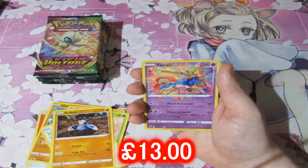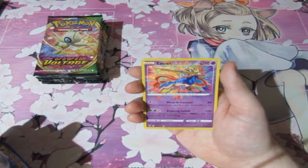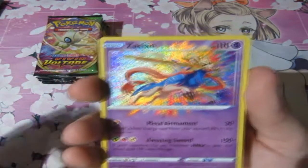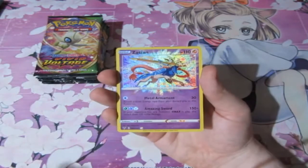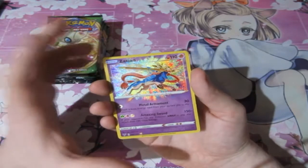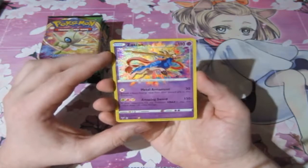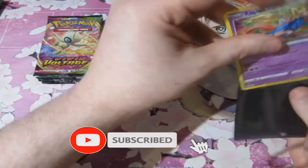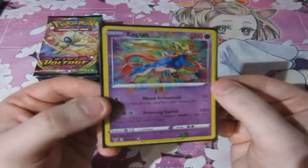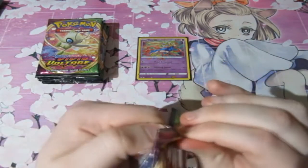Oh, what a pull! We've got Zacian — an Amazing Rare! Are you kidding? I was not expecting that. An Amazing Rare, and it's the most viable dog in Sword and Shield. It's the Sword one. I keep mispronouncing his name — Zacian. Oh my goodness, that is beautiful. Forget about that normal rare — that is amazing. What a start! First pack of the day and we get an Amazing Rare. What a prize. Looks like my luck is back with me. Let's keep this rolling.